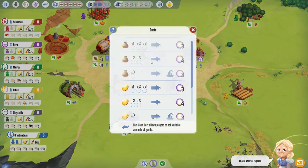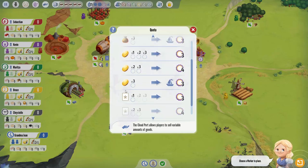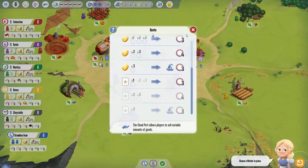The quota track is basically how you trade whatever you don't want for resources. You can trade one resource for three points, two resources for four points, or three resources for three points and a reputation marker. You can do the same thing with gold and with your cards.